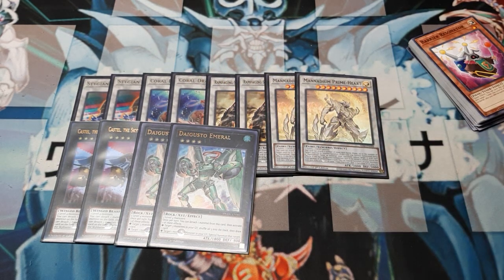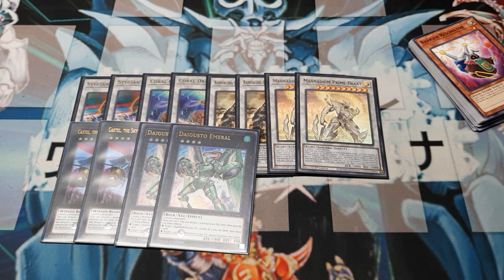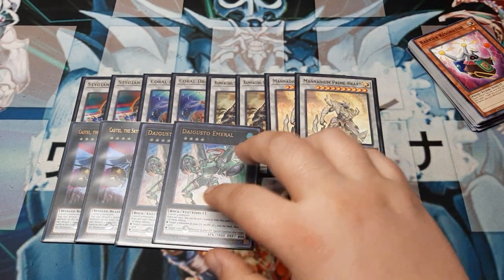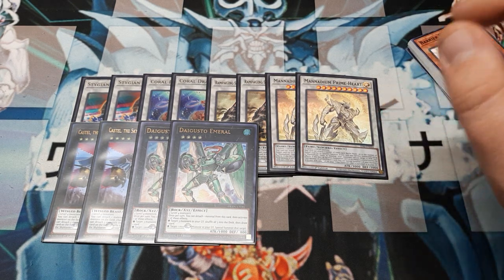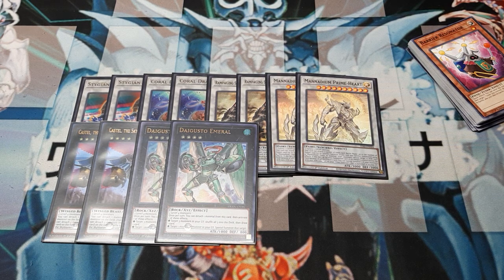Next up: Double Die Gusto Emerald — two level fours for this rank four. Once per turn, detach a material and activate one of the following: either target a non-effect monster in your graveyard and special summon it (if you went the normal route this could net you a Dark Magician or Rabid Dragon), or target three monsters in your graveyard, shuffle all three back into the deck, and draw one. This allows you to put back material you just pitched, as well as cards like Manadium Fearless, which is going to go flying out of your deck pretty quickly.